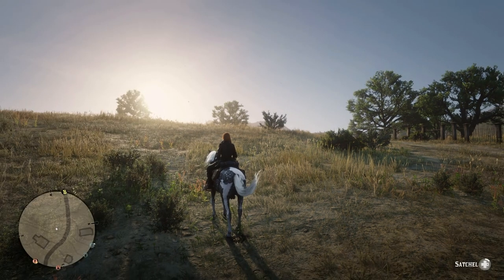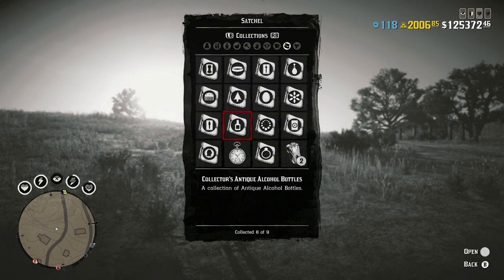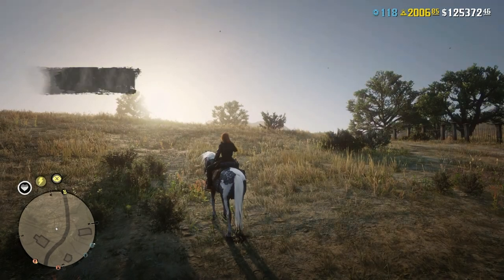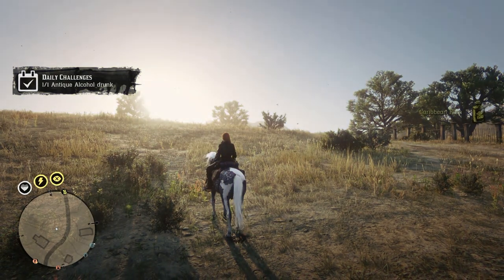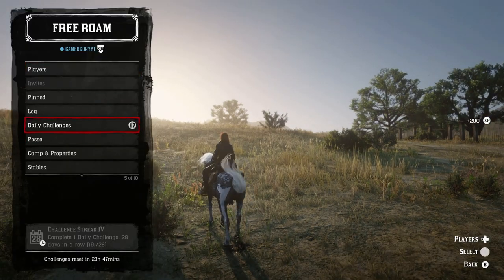We have one antique alcohol drunk, which is actually very, very simple. You just have to go into your antique alcohol bottles and drink whatever you have the most of. And boom — easy peasy, half a gold bar. And we get a little bit of fortified course, so why not?